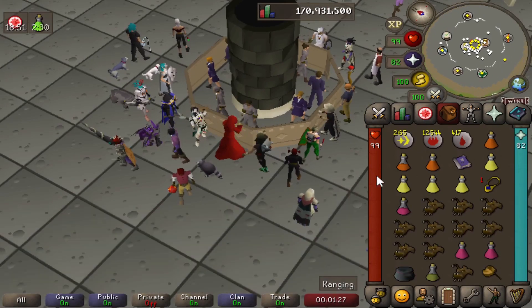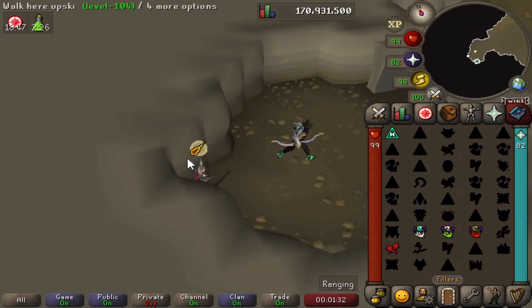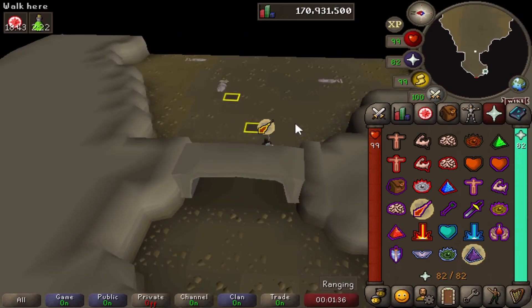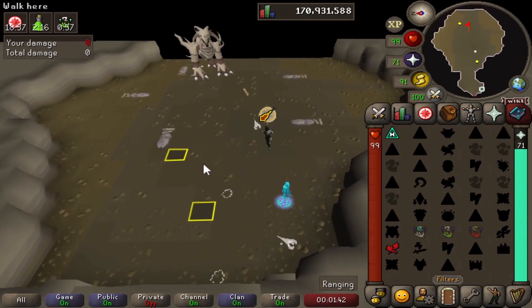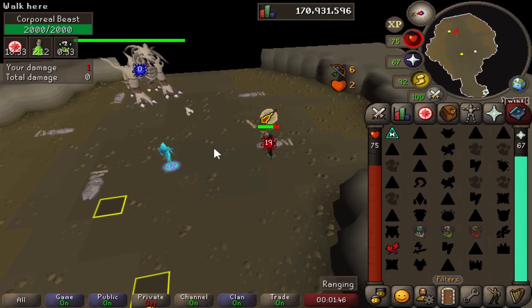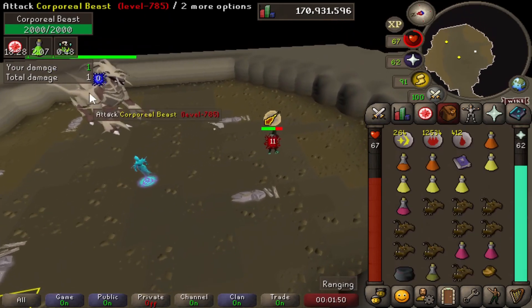Now I'm going to the Corporeal Beast — and this is definitely not a guide for Corporeal Beast since I have crossbows on — but I just want to demonstrate how powerful the Resurrection spell is here. As you can see, I summon the Ghost, and when I attack the boss, the Ghost also attacks with me. The Ghost is going to attack with me once it gets in range.